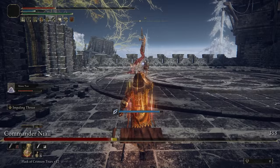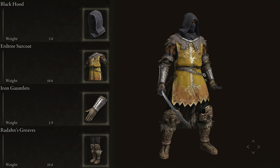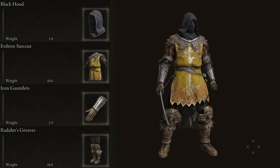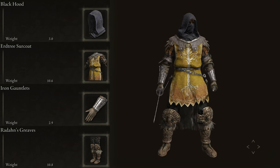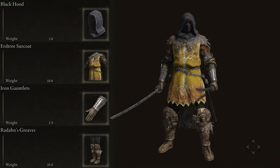Now for the armor that gives us that Scorpion look. You can go with the Black Hood, Erdtree Surcoat, Iron Gauntlets, and Radahn's Boots. None of these give any kind of special bonuses or buffs — it's all simply for cosmetic purposes only.